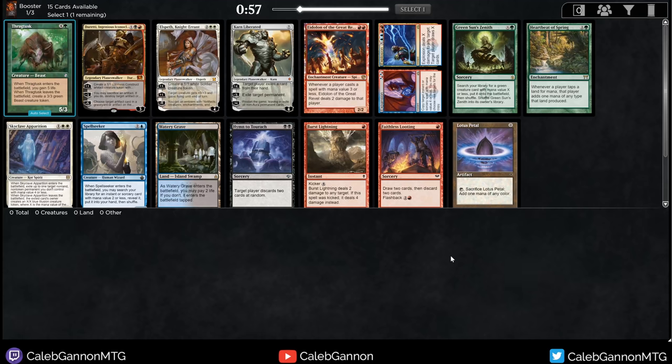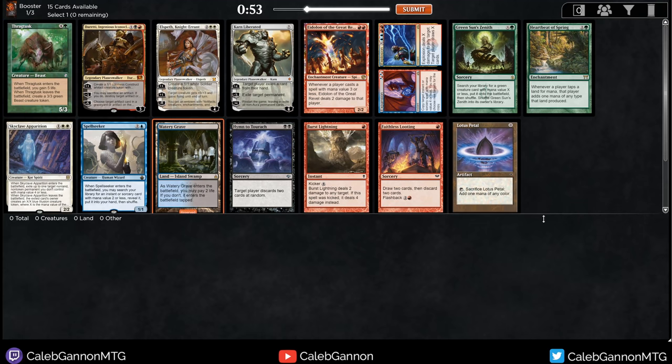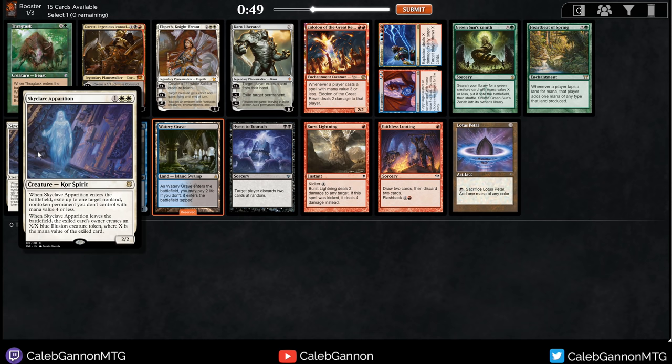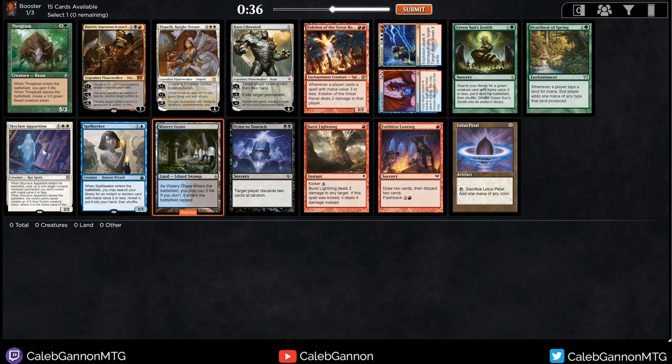Hello and welcome back to more Vintage Cube Draft. Looking at this Watery Grave. There are a couple good cards here: Watery Grave, Hymn of Taurox, Spellseeker. Skyclave Apparition is so good - I love this card. The double white makes it a bit limited, but it's worth trying to make white work to play this card. It just answers threats, plus it's a thing on the board. It's just insane. Something that can kill Planeswalkers that is a creature is so good.